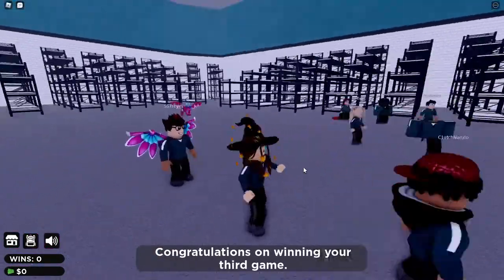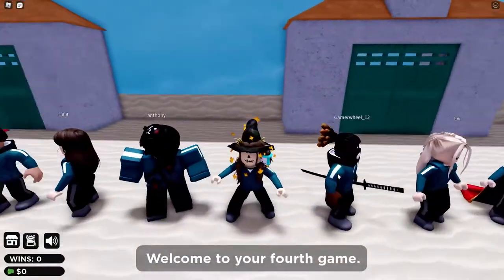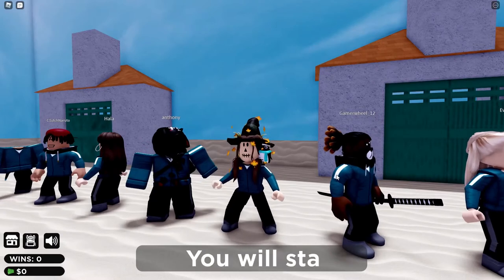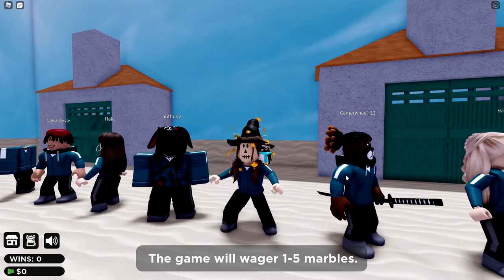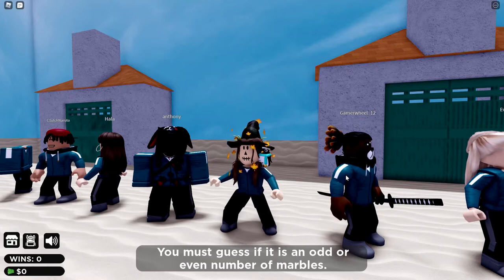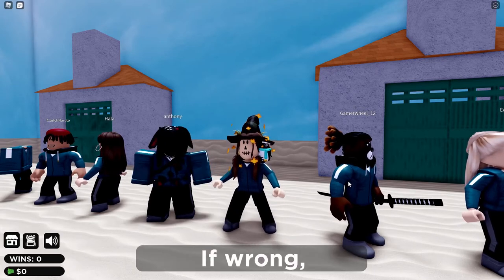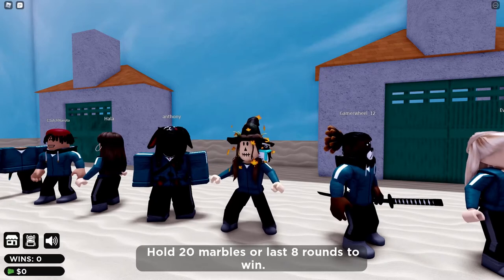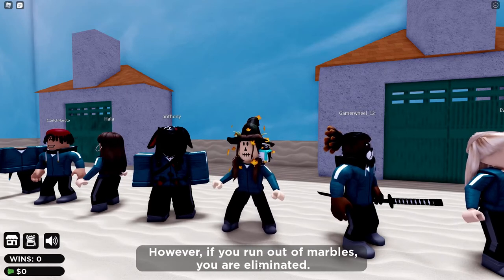Congratulations on winning your third game — we're halfway there! Please prepare for the fourth game. Welcome to your fourth game — you'll be playing marbles. You will start with 10 marbles. The game will wager one to five marbles and you must guess if it is an odd or even number. If correct you will gain however many marbles were wagered; if wrong that amount will be taken. You must hold 20 marbles or last eight rounds to win, or you'll be eliminated if you run out.